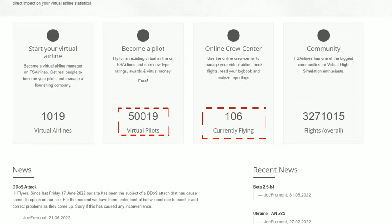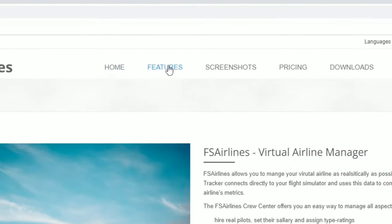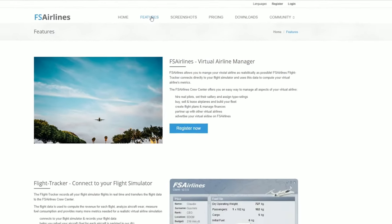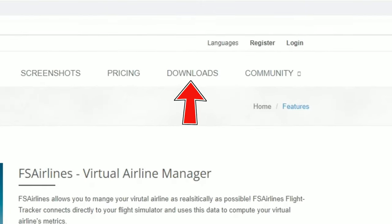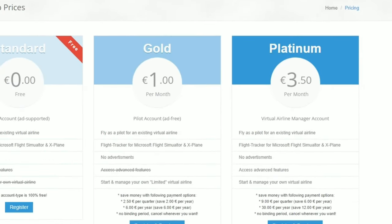It also will show us how many pilots are currently flying on the network. If we head over here to the features tab at the top, this will give us some more in-depth features about FS Airlines, as well as a couple screenshots. There is a flight tracker that you need to download to connect to the online application, and you can download that right here by clicking on the download link, or you can check in the download section at the top of the screen.